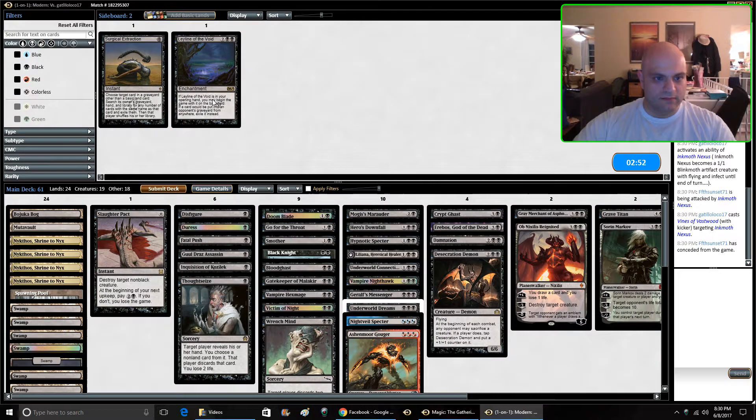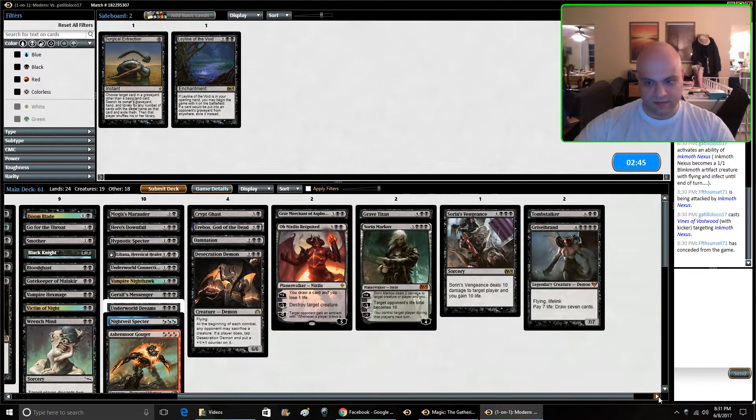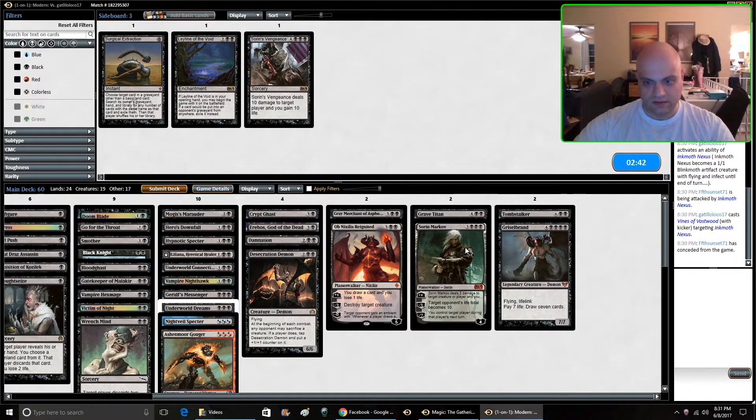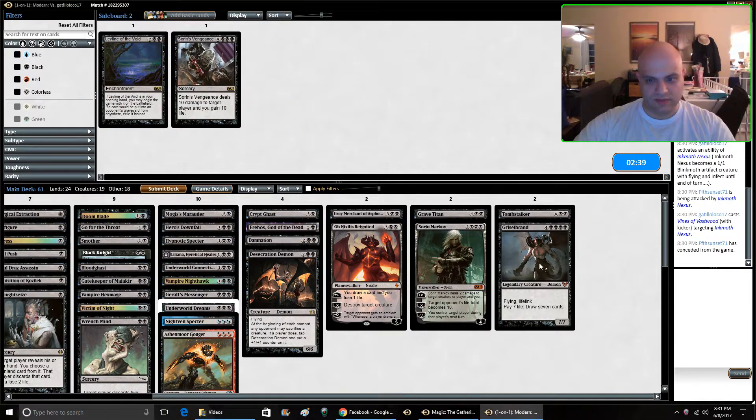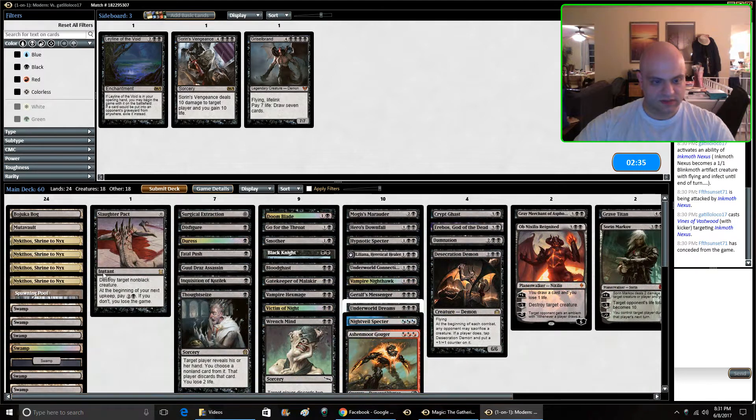Okay, great — that was a fun interactive game of Magic. Alright, we want that. Maybe get rid of one of our slower things here like Sorin's Vengeance. Maybe play Surgical and get rid of Grizzlebrand too, because we're just not going to have enough time to get there. I don't have ways to cheat them out really, it's just actually hard casting them.